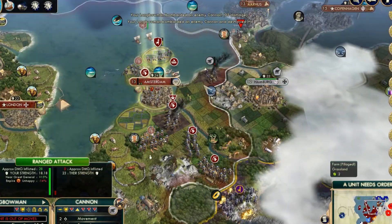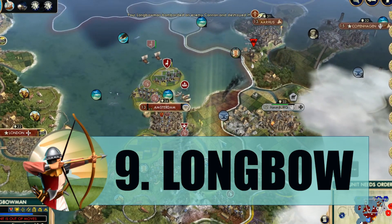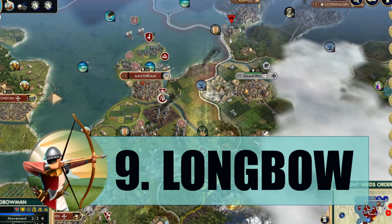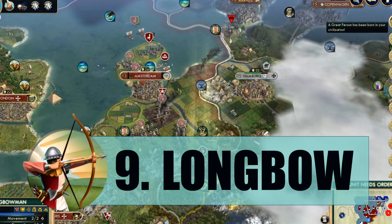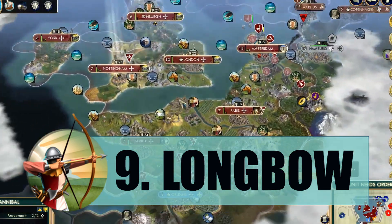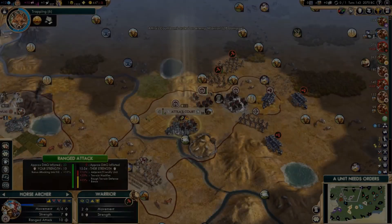For the number nine spot I have the English Longbow. This unit gets plus one range — three range compared to two — replacing the Crossbowman. The Crossbowman is one of the strongest units in the game, so getting plus one range on that is really broken. It's really hard to play against and it's really easy to take cities with it, so this is for sure one of the strongest units in the game.